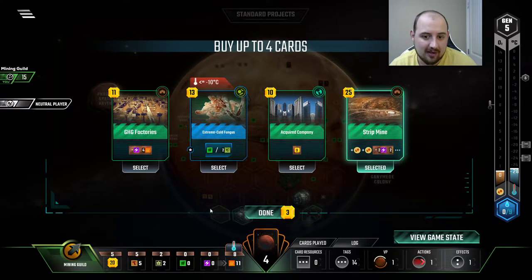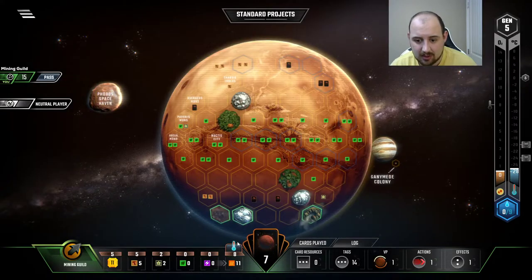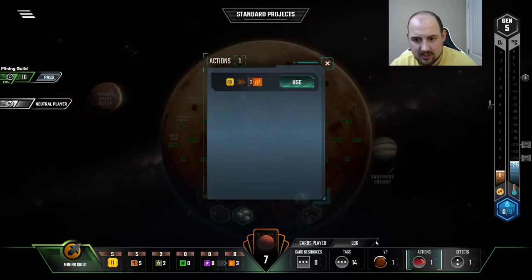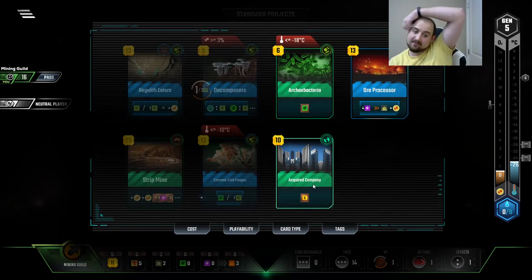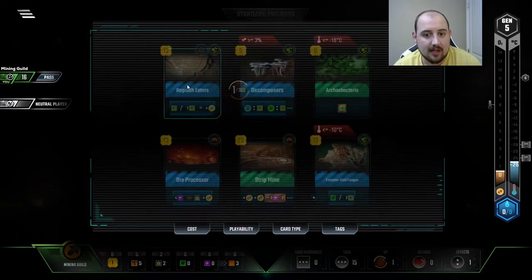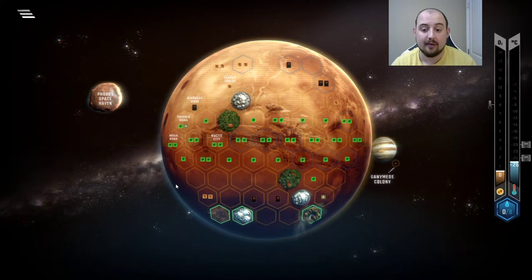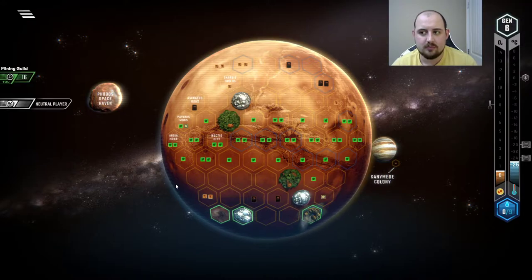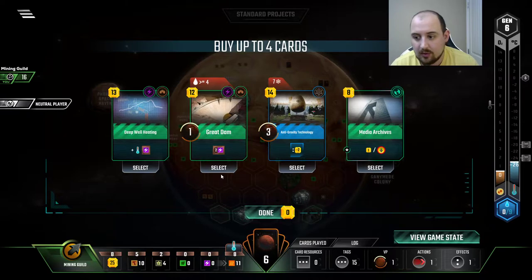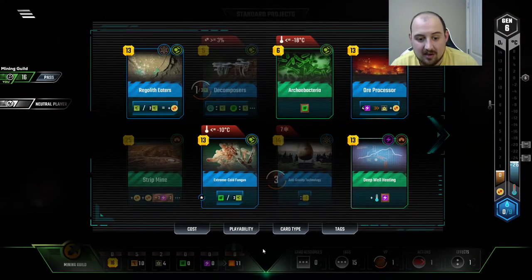Strip mine — awesome! Again, we need energy. Extreme cold fungus — really good. Acquired company — really good. Yikes, so many great things to do. We don't need more heat production. I'm gonna buy the acquired company one more time. I think the money is a bigger deal for us because with the money I can get regolith eaters and extreme cold fungus, and that will start ripping through the oxygen. We've done it before and we'll do it again. We just need something — we need another energy card. Here we go, antique grav — it's so hard for me not to at least give myself the opportunity to get anti-grav. These cards — we're gonna grab anything that has metal on it basically.